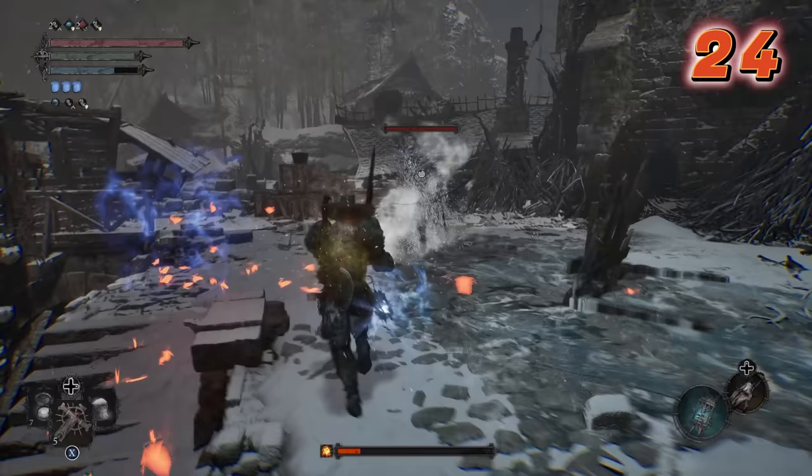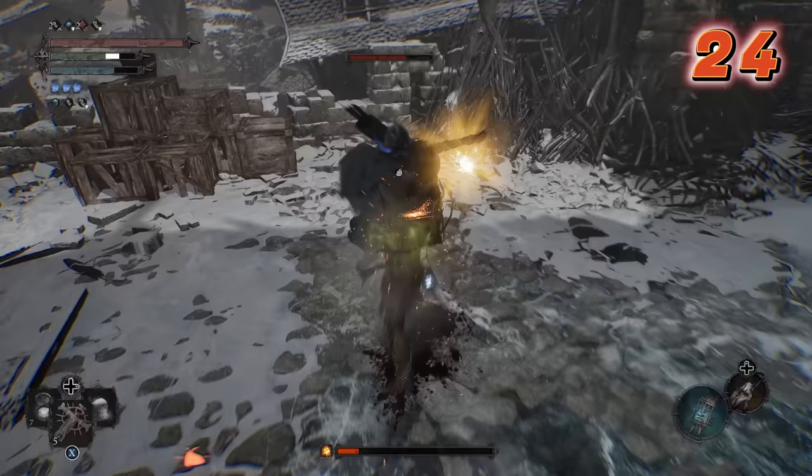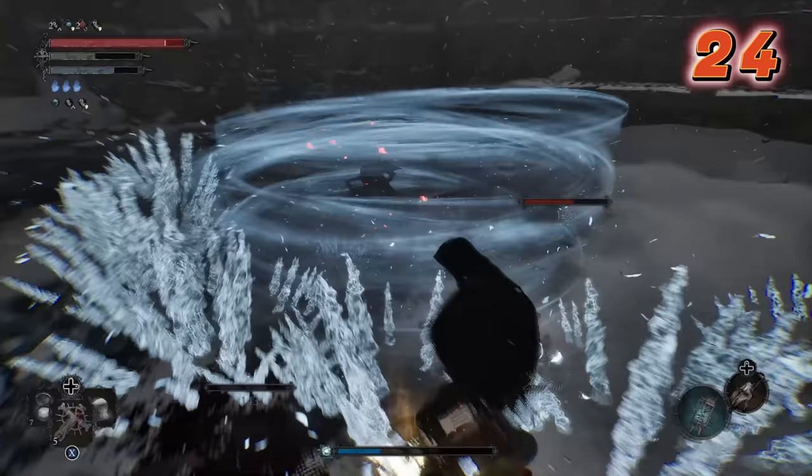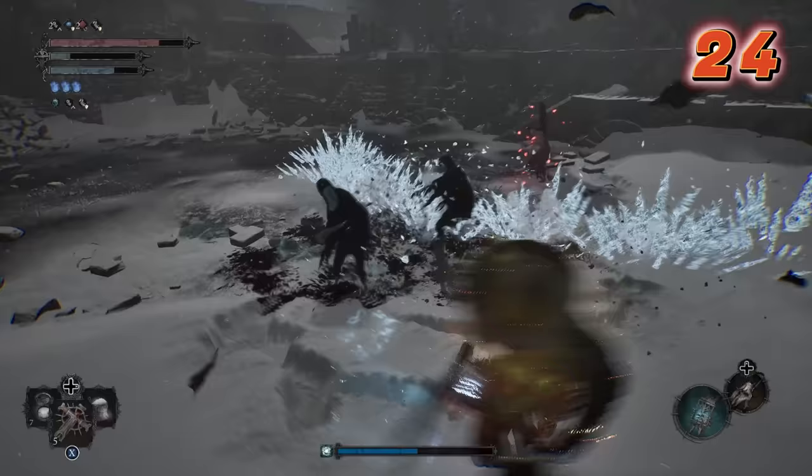The developers have stated that they designed dual wielding and two-handing a weapon for different purposes. Two-handing a weapon is meant for dealing heavy damage on a single, individual target. Meanwhile, dual wielding weapons is better for dealing with a group of enemies, because the dual wield moveset usually consists of wide area swings — great for crowd control.